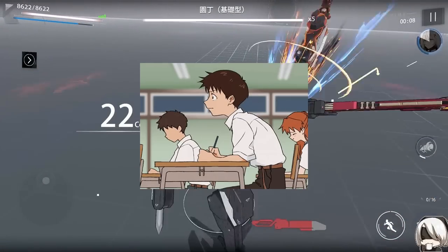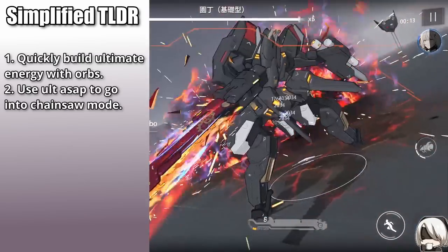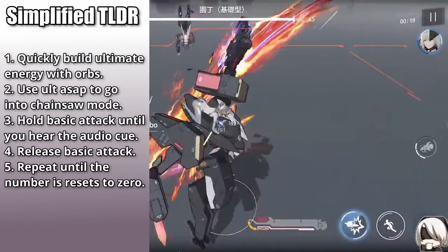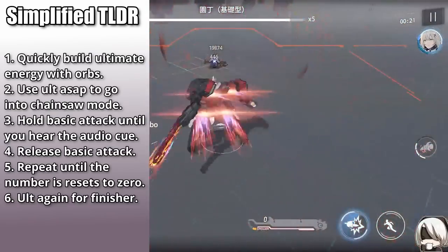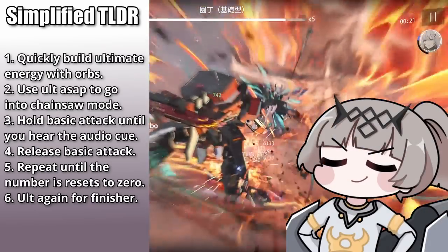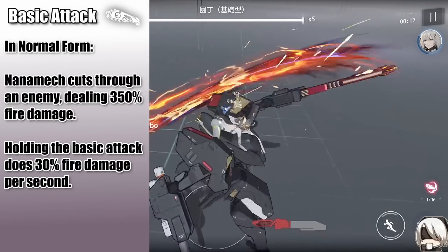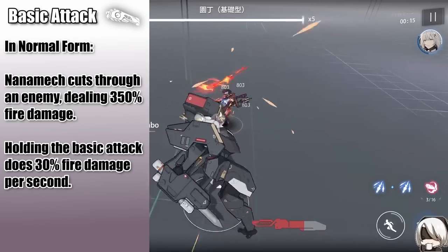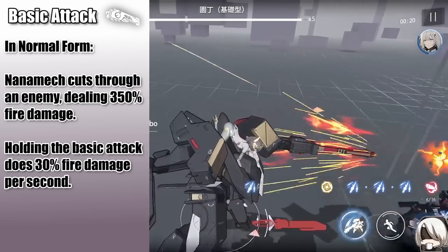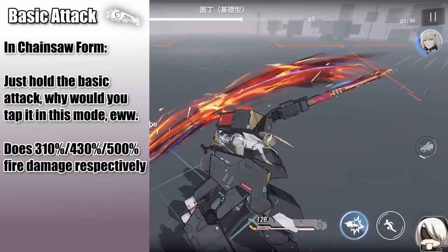To sum it all up: quickly build ultimate energy with the orbs, use ultimate ASAP to go into chainsaw mode, hold down the basic attack until you hear the audio cue, release it, and repeat until the number resets to zero, then ult again to finish. It feels natural after a bit, but takes practice to do consistently. Her basic attacks in normal form deal two wide slashes with her chainsaw, dealing fire damage and staggering the enemy. You can also hold it for continuous fire damage, but normal form basic attacks are mainly used to build orbs and ultimate quickly.